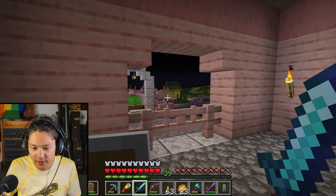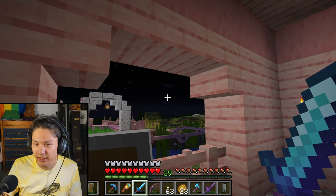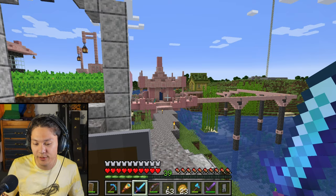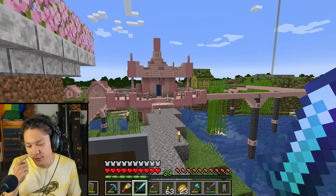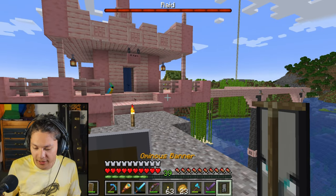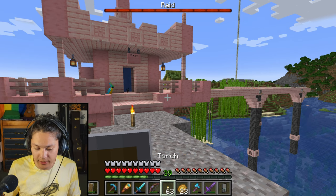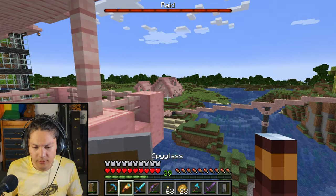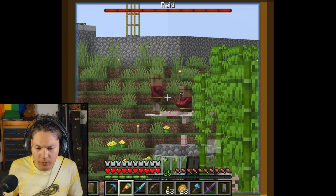Now let's enchant all of these tools. But first, let's sleep because it's nighttime. As you can probably tell, I turned off the shaders I was using in my previous videos — I think I prefer the original look of Minecraft. A raid? I am holding this ominous banner. But there's not a village close by. Oh no, those are my villagers! Why is that villager outside of the villager breeder?